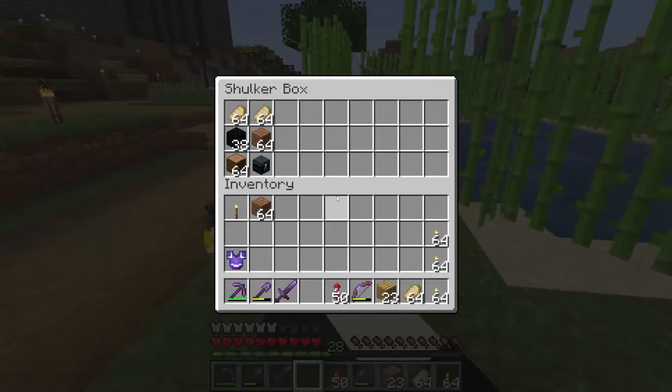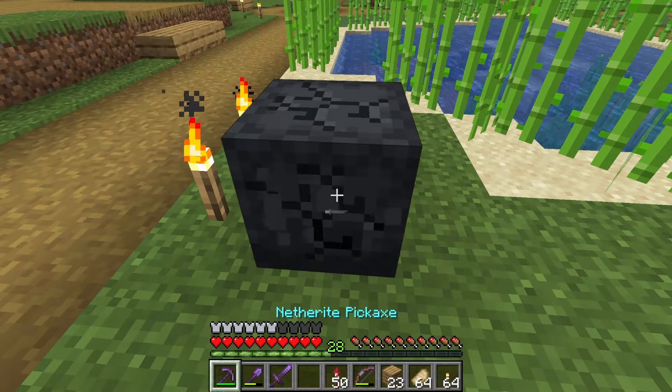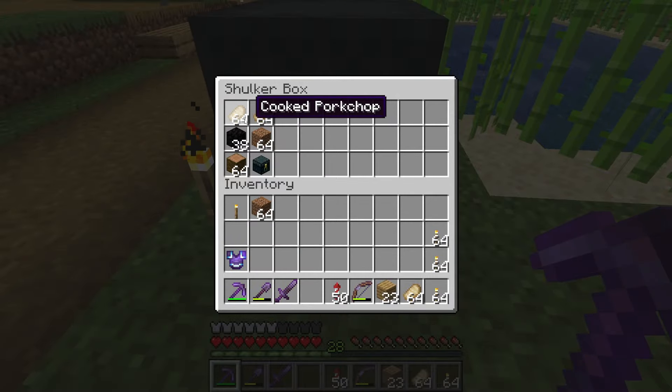I made a quick and easy shulker box. I got some extra food, some coal, some dirt, some logs, and an ender chest. That should be everything we need for this caving exploration, so let's go into it.